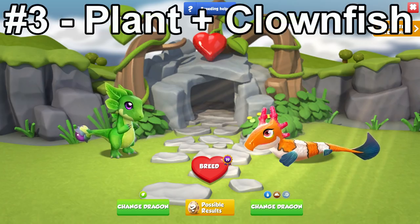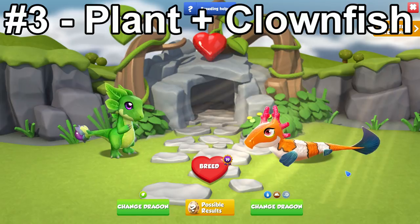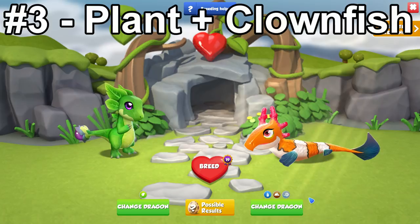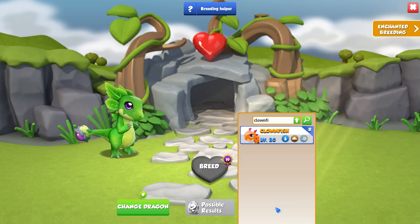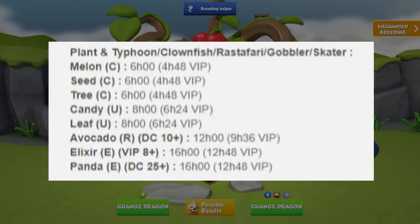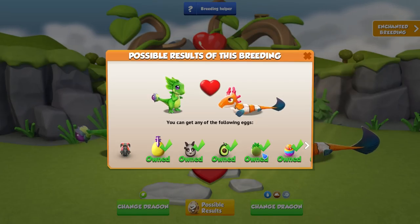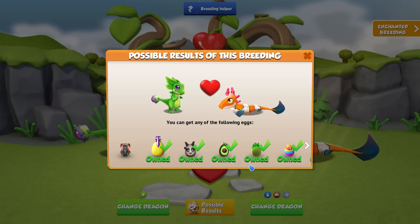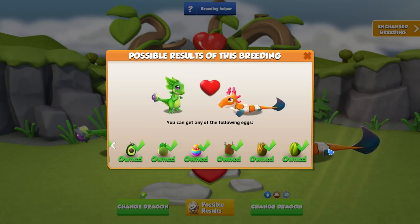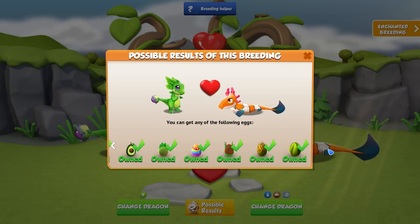For anyone that doesn't have many limited time dragons, the Plant plus Clownfish combination is the next best option. With this breed there are eight other possible outcomes, with three of them being either related to VIP level or dragon collector leaderboard levels. If you don't have VIP 8 or dragon collector points, you're in for an easy breed, but even if all these dragons are available this is still a very good breeding combination overall.